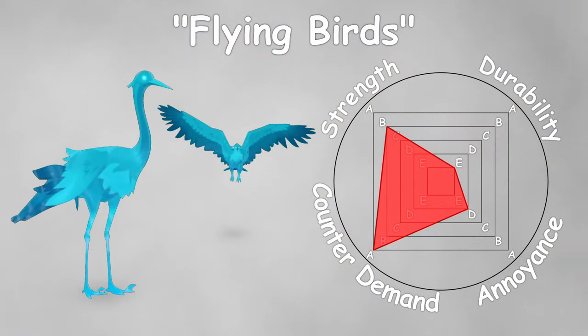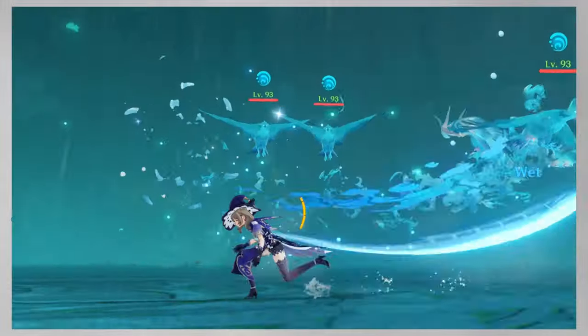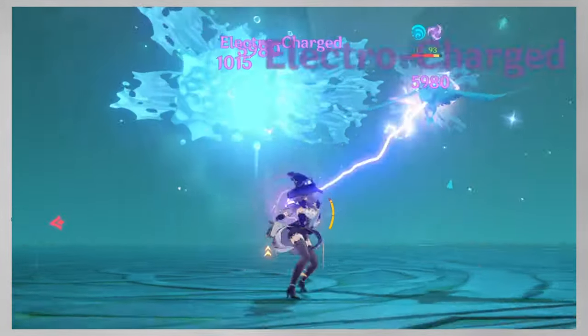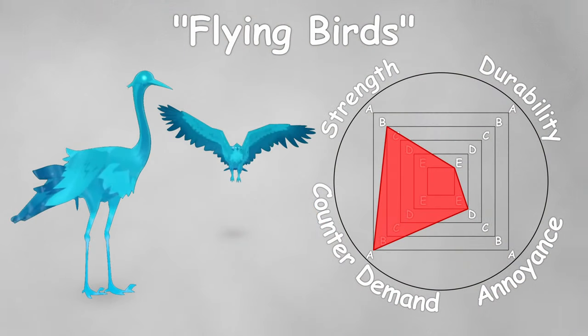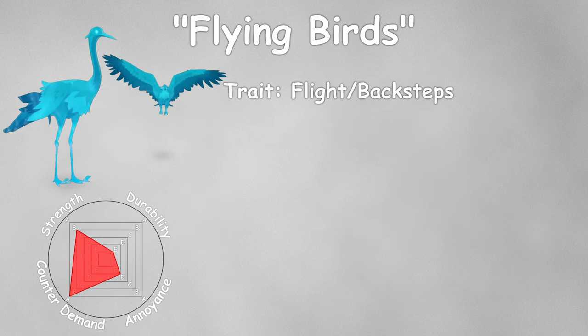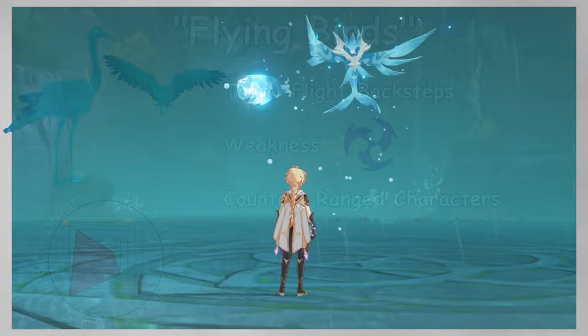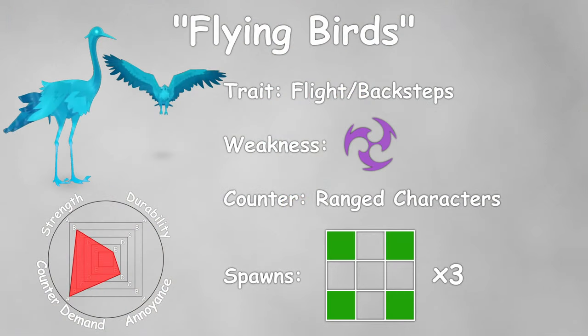Raptors always stay in the air, and since you can't place climbable constructs on the arena to reach them with melee characters, you have to bring ranged characters to deal with them quickly, otherwise they become a massive problem. These Mimics deal quite a lot of damage but luckily don't have a lot of HP, making them a great target to focus first. They are weak to Electro damage, so they won't stand a chance against decent ranged Electro characters. They can be spawned only on the corner tiles, and they always spawn in threes.